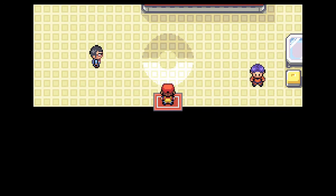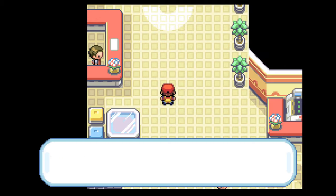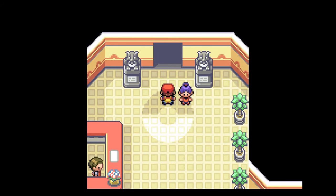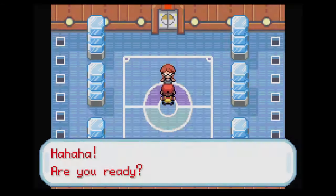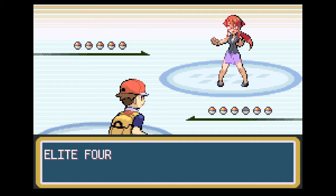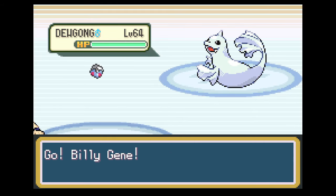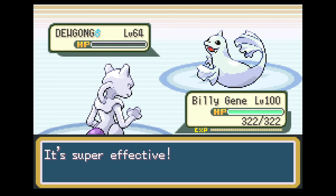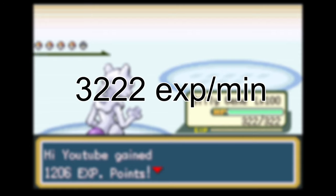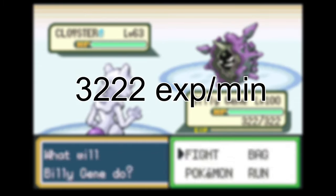You might be thinking the Pokemon League is a good place to train, and while in theory it is very good, the levels on their Pokemon are simply too high when rebattling them and there is almost no way to one-shot every single Pokemon there. The only way I was able to do it was using a level 100 Mewtwo and an Eevee trained in a specific way with a very specific moveset. Still, if you're able to do this and use an EXP Share on another Pokemon, you will only see around 3,222 XP per minute.